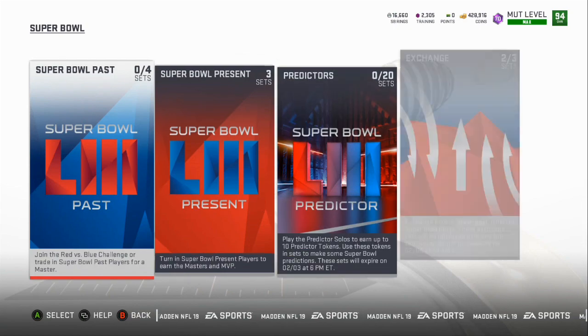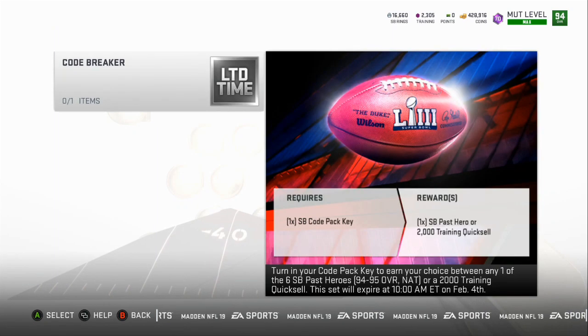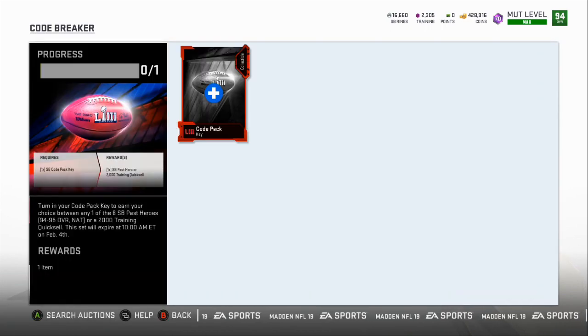Then you go into the sets and there's going to be a code that you unlock one at a time, giving you a different pack. The numbers you want to put in are: 8, 0, 1, 7, 9, 0, 4, 5, 7, 8. That will unlock the key shown right now.